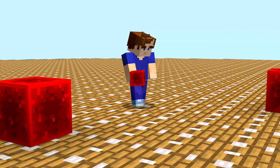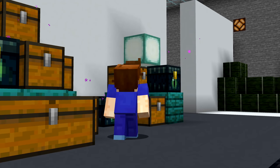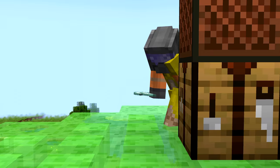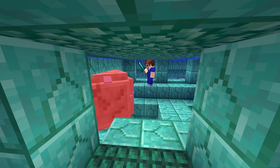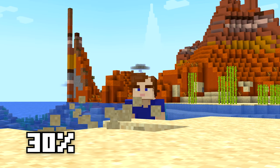Number twenty-eight: sea lanterns have a difference between Bedrock and Java that's very difficult to notice. The subtle pulsing animation is actually slightly smoother in Bedrock Edition. Prismarine crystals are also rarer in Bedrock Edition — they have the same drop rates from mobs and blocks, but they're less likely to spawn in buried treasure chests, making them 30% less common.